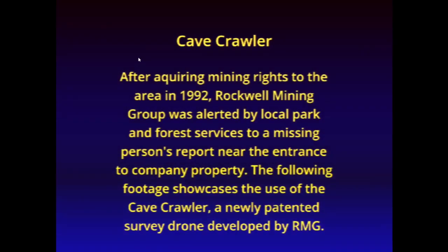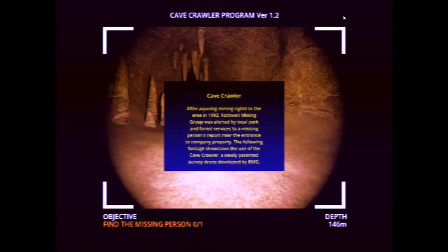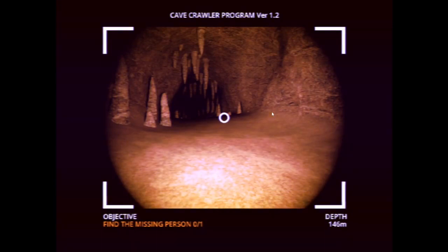Cavecrawler. After acquiring mining rights to the area in 1992, Rockwell Mining Group was alerted by local park and forest services that a missing persons report near the entrance of the company property. The following footage showcases the use of the Cavecrawler, a newly patented survey drone developed by RMG. Objective: Find missing person.